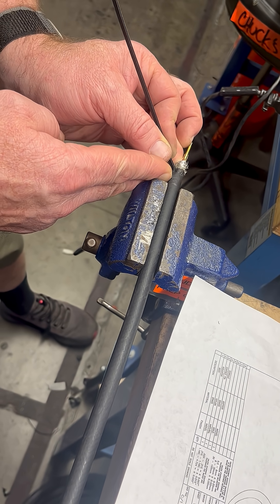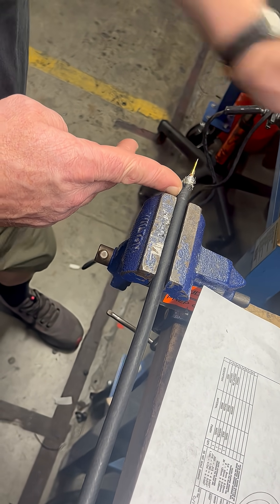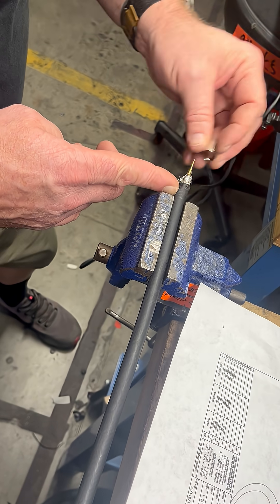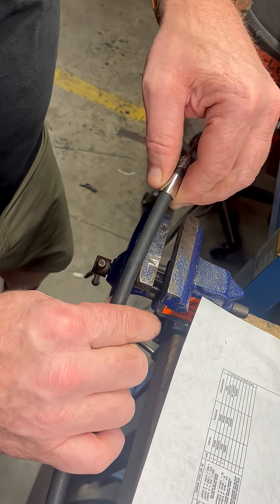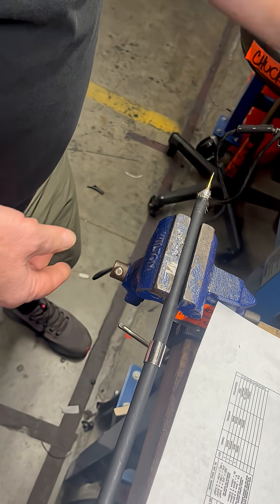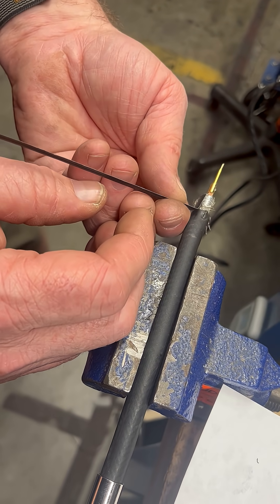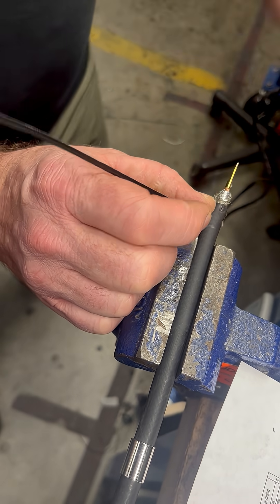I'm gonna peel this back to about there, but before I do it I'm gonna put this on because I don't want to mess up the fresh. So I'm gonna hide this over here. Redneck cheat code — we got that. But I want fresh shield, so I'm gonna come to here.